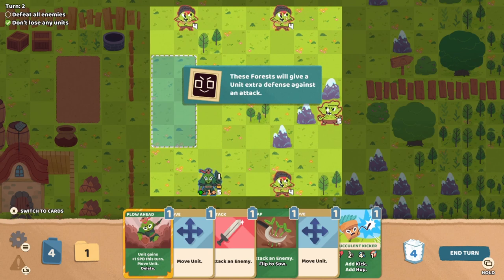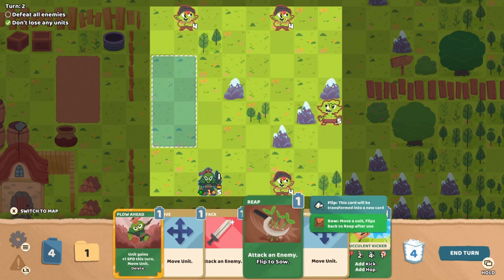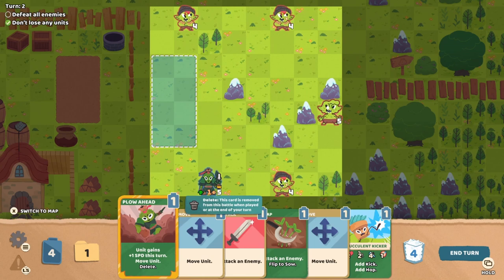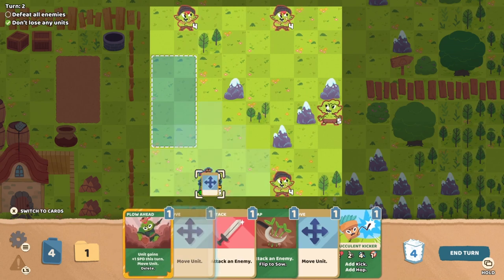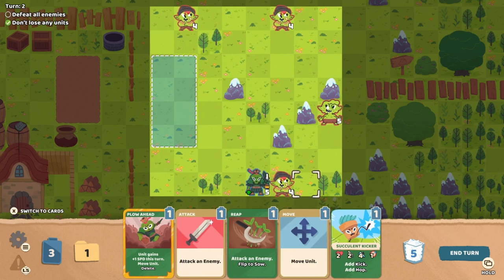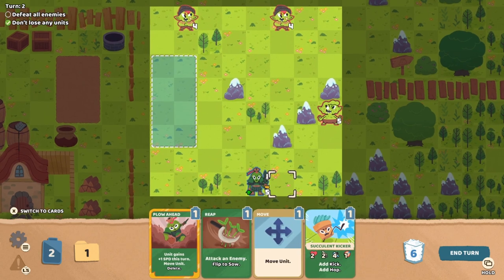Attack an enemy — flip to sow. Sow — move a unit, flips back to reap. Oh, I see — that's really cute. Unit gains plus one speed for this turn. We don't need to do that necessarily. Let's go and beat someone up. We can also add another unit. We'll attack this guy for four damage — oh, five damage apparently. That's right, because we added plus five attack. And then we'll go ahead and throw our Succulent Kicker in here as well.